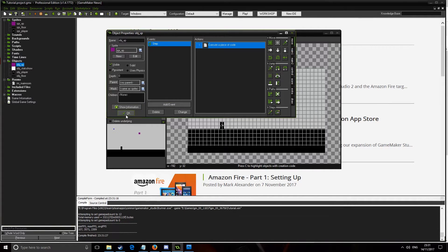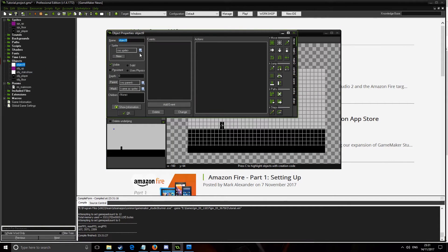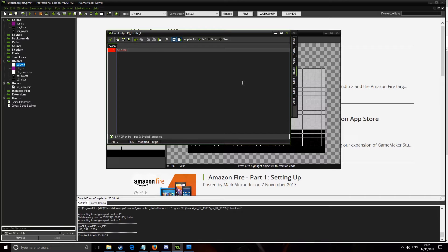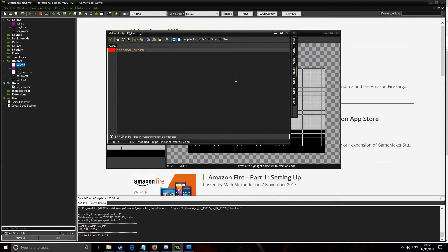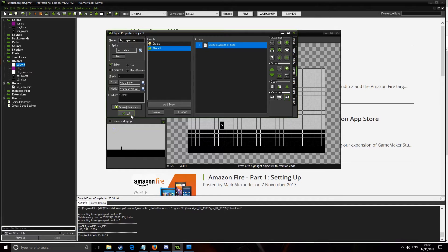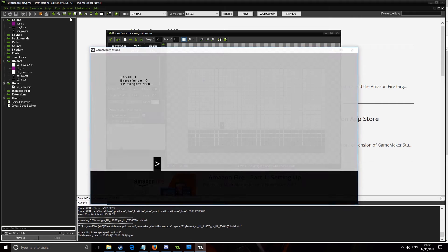Now we need a lot more XP to test with, so create a new object called Object_XP_Spawn with no sprite. In the create event put alarm[0] = 40, and in the alarm[0] event call instance_create(x, y, Object_XP) and reset alarm[0] = 40. This way it will constantly spawn XP — basically like a Destiny loot cave — and XP will just keep dropping.